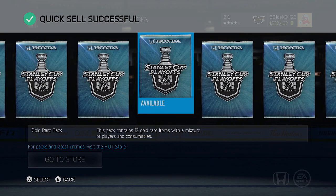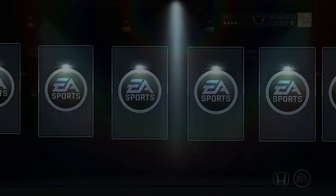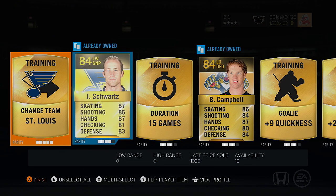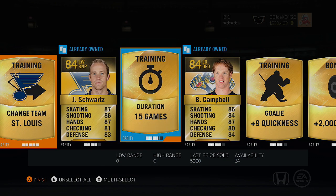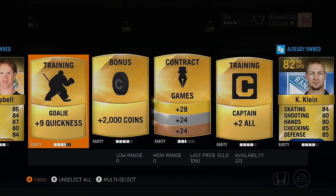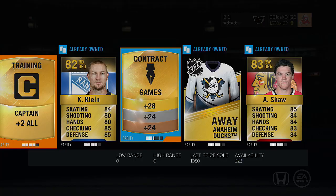I'm cheering for Chemo rather than Coburn and Carl at this point — Chemo needs that cup, he really does. And speak of the devil, a 15-game duration card — not bad, thank you very much. After 5k worth of cards, 15-game durations for my goaltenders is great. Captain card — Kevin Klein and Andrew Shaw.